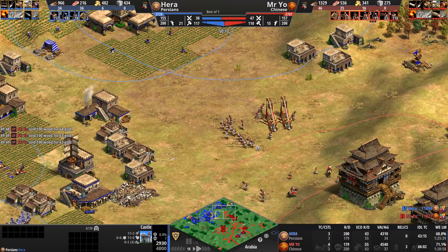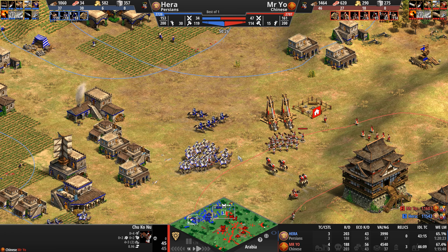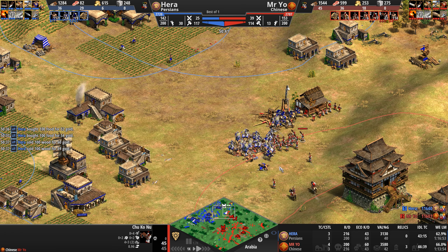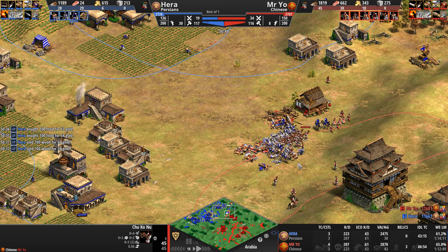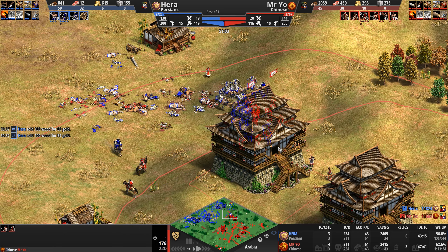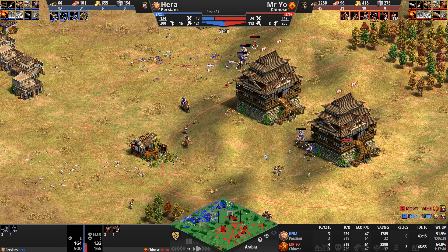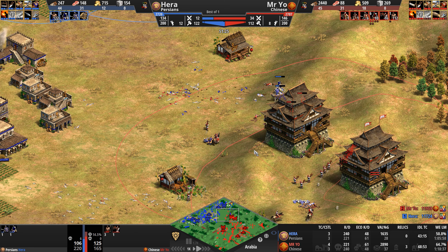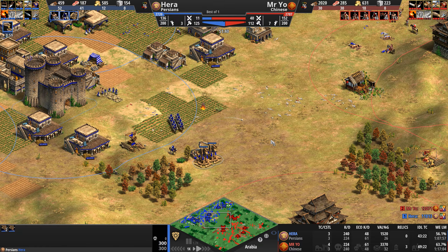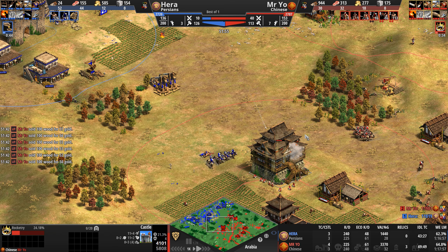Mr. Yo knows when this castle falls, the entire area will be free for raiding. The Chu Ko Nu count is now at 22 — full upgrades, missing only one last armor upgrade and Rocketry. The camels have moved to body-block. One treb goes down, Hera needs to focus the second — and the second goes down as well. But never count out the Chu Ko Nus — especially when they're inside a castle. Hera has to run away.